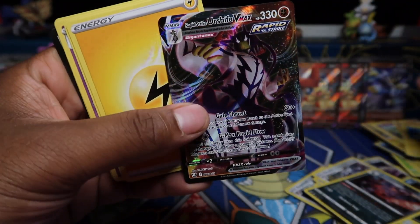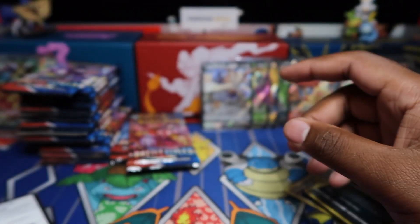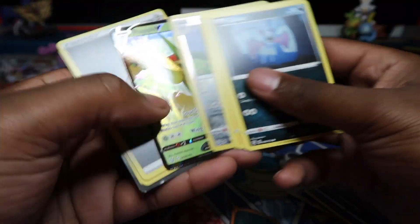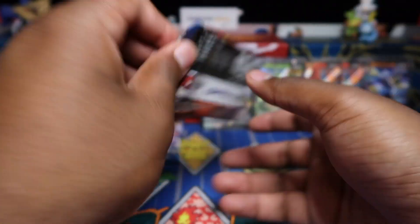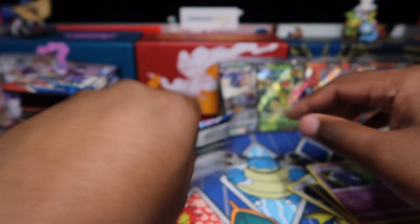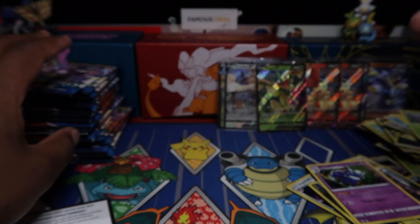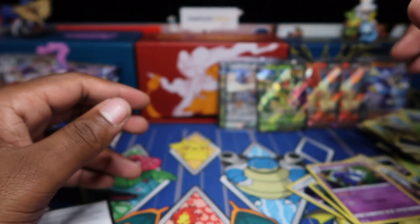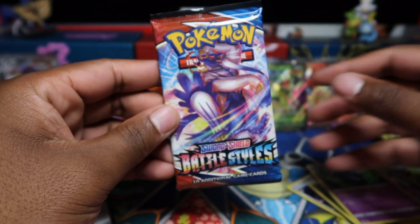Rapid Strike Urshifu V there. We've only got one secret out of 80 packs. I was looking forward to this video — maybe three secrets or something. But we still have packs over there, so let's not worry about pull rates too much. Meow Stick holo reverse. We list holo rares and sell them on eBay — stopped selling reverses and non-holos, it's just too long to sort and pack. Last 20 now — we've done 80 packs. Let's get into it.